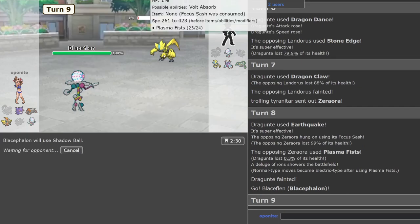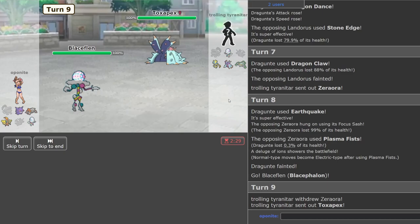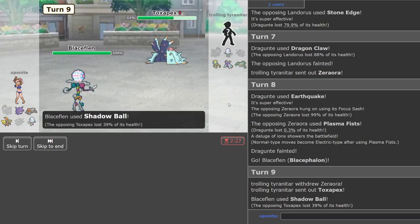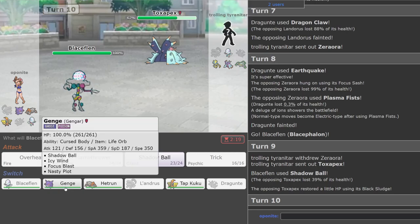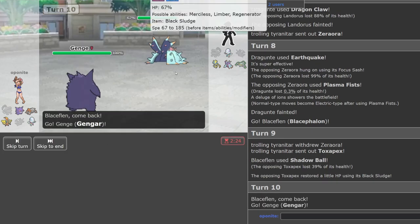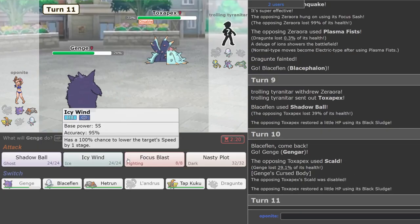He destroys his Zeraora for some reason. I think this is where I go into Blacephalon and click Shadow Ball. Should be able to get the pick up — no Sp.Def drop, unfortunate. I don't really need Heatran much anymore. Or I could go into Gengar — that's another decent play. Trying to Knock Off — cool, so I disabled that. Trying to click Shadow Ball.